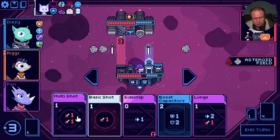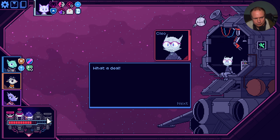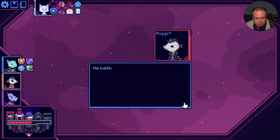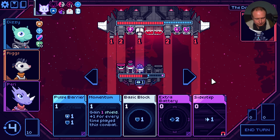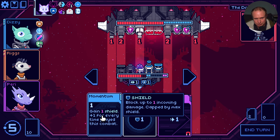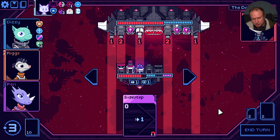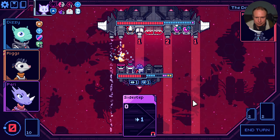We will remove 2 cards. We're getting that deck thin. Back for more, says Riggs. You did? Actually, I don't even remember. Me neither. We do energy, we do that, we do that. We do momentum, we do basic block. We don't sidestep because we're not taking damage.